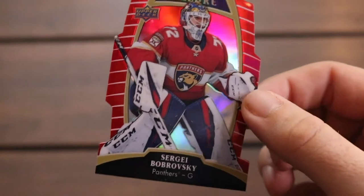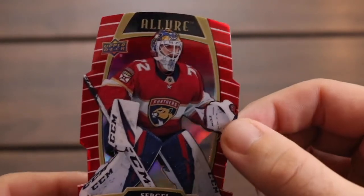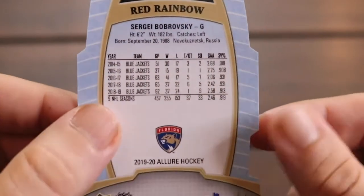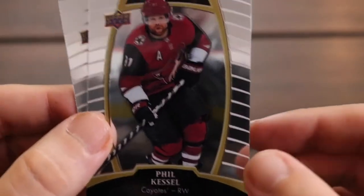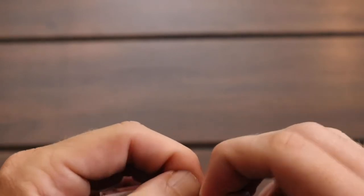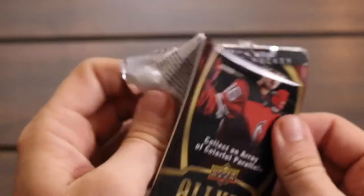Coming up we have the die cut — Sergei Bobrovsky. I've said many times on the channel I am not a huge fan of die cuts, but these ones I quite like. What's nice is they tell you which insert it is, so this is the red rainbow of Sergei. Then looks like we got a couple of base cards to finish this off — Phil Kessel with the Coyotes and Jake Guentzel. It's just nice to have some sports to watch with the Stanley Cup, baseball playoffs, and the NBA Finals all going on right now.